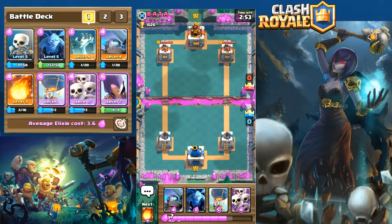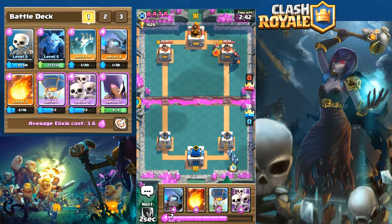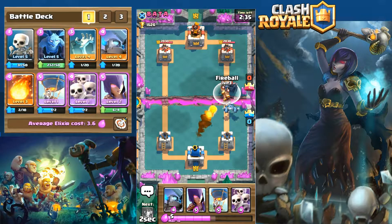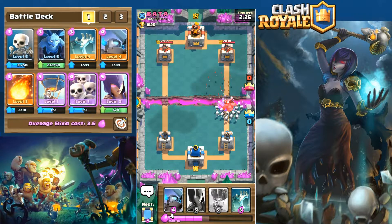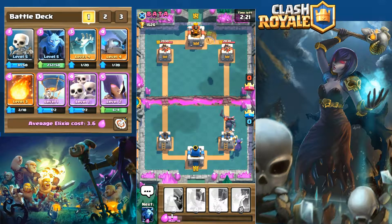We wait for our elixir to build up and for his move. He lays down a Pekka and a bomber — this is difficult to counter because I can't lay down the skeletal army against the Pekka while the bomber is there. Then he adds fire spirits. We have to take those out before laying down the skeleton army, which will absolutely murder this Pekka — until he takes it out with arrows, though we did significant damage in a very short period of time.